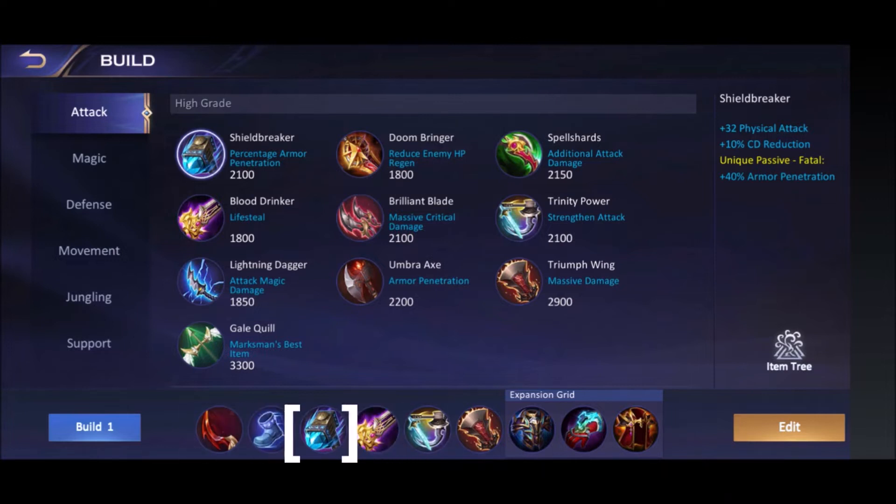Buy Shield Breaker next for 10% cooldown reduction, physical attack, and armor penetration — skip it if enemies have no tanks. Then Blood Drinker for lifesteal and physical attack. Trinity Power is really helpful since Kyoya uses many skills; it also gives critical chance and solves mana problems as a laner. Follow with Triumph Wing — it has the highest physical attack of all attack items, which also means more shield from Skill 2. If not jungling, add Brilliant Blade for more physical attack and critical damage.